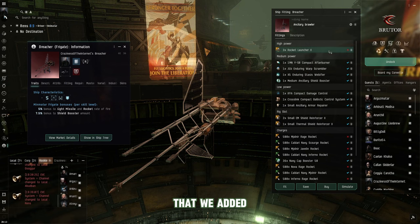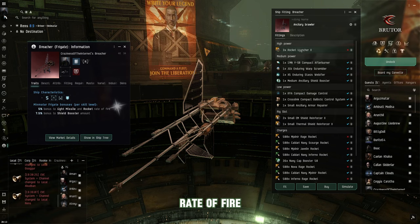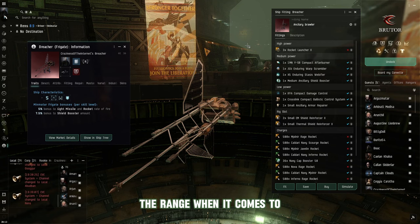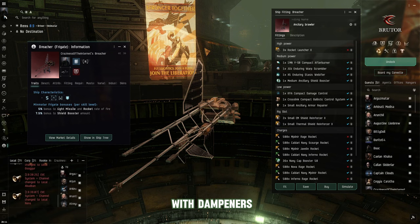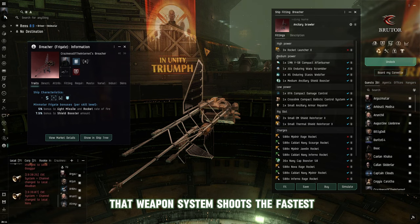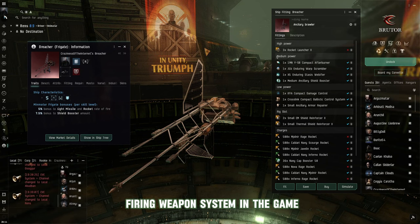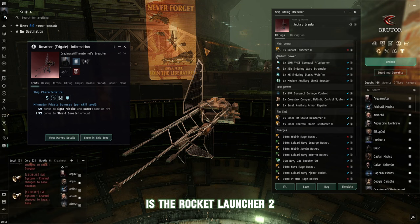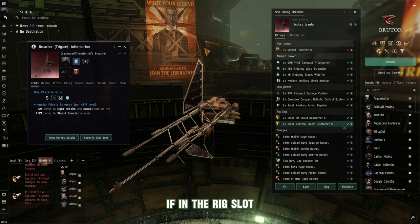Getting back to this build — we have three Rocket Launcher IIs, and we're getting a 25% bonus to rocket rate of fire. The fastest weapon system in the game is blasters from the Gallente faction, but they have very limited range despite huge DPS. The second fastest firing system would be the Rocket Launcher II, especially with proper bonuses. With a rate-of-fire rig in the rig slot, you could get rockets firing every 2.2 to 2.4 seconds at max skill.